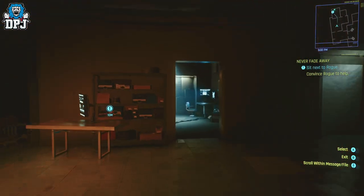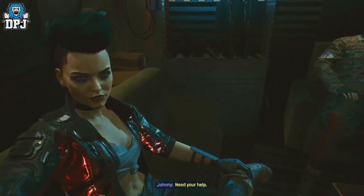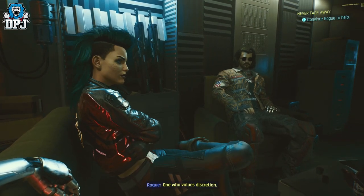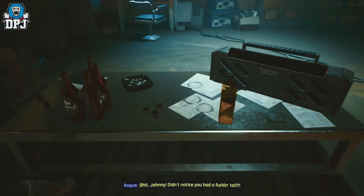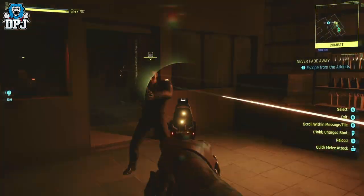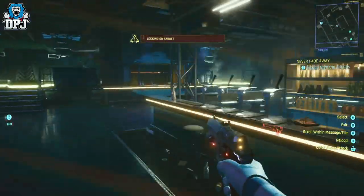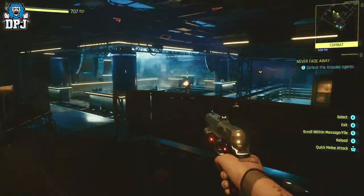Next up is a glitch that allows you to play as Johnny Silverhand — yes, on console, no PC mods needed. CDPR has attempted to patch it but you can still get it to work. This takes place during the mission 'Never Fade Away,' which is around the 8th mission after the prologue. Once you get into the mission, first sit next to Rogue, and the mission will start. Take out all the guards until you get to the lift.